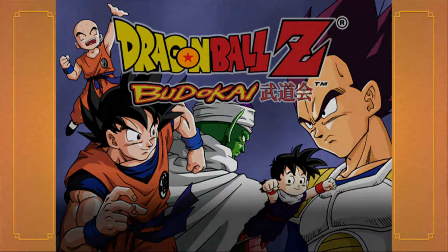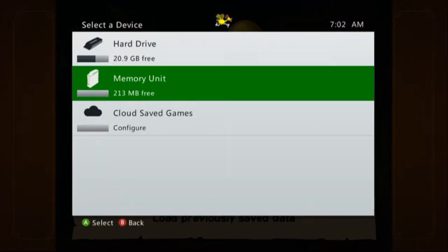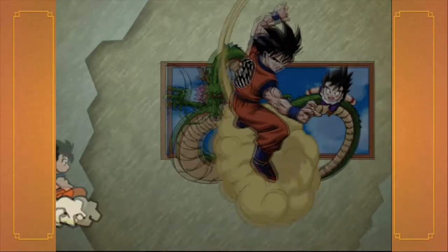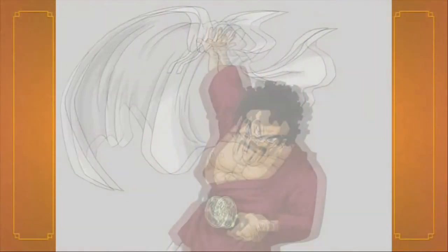Hi everyone, welcome back to Dragon Ball Z Budokai. This time we are not loading save data from the memory unit but instead the hard drive itself. Because last time we cleared the world tournament in all three difficulties, somehow getting lucky with my defensive Cell build. I did not think I was gonna pass it when I did the advanced. And we also have Legend of Hercules unlocked.